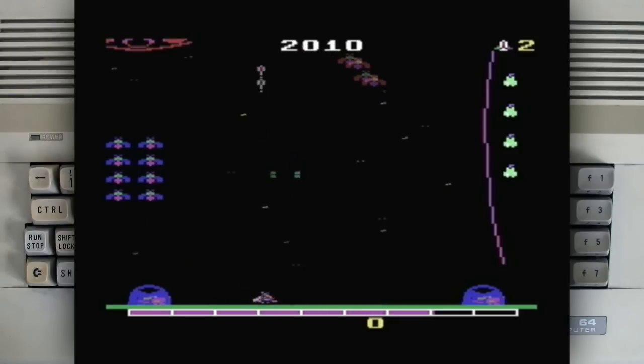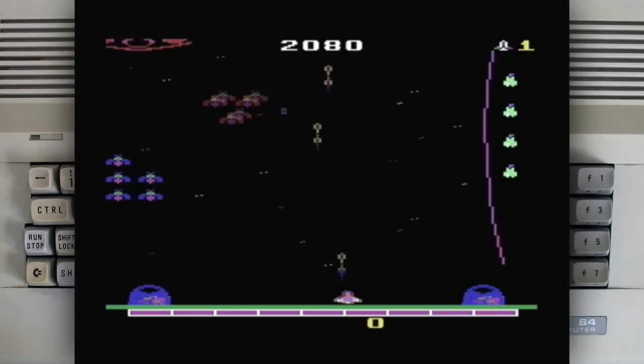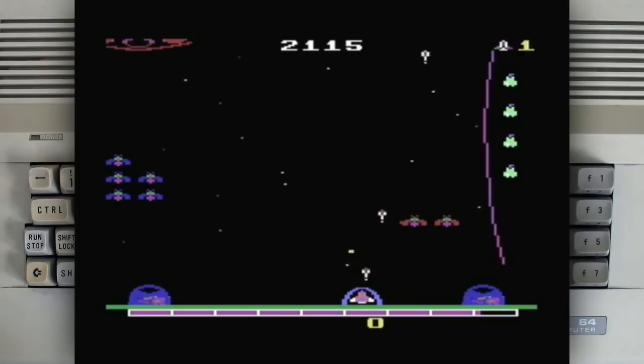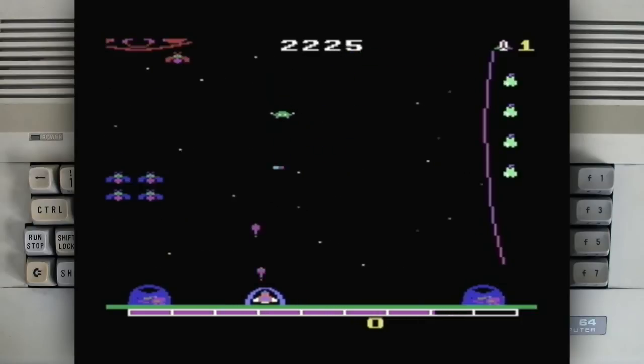There's some kind of other enemies too. Just below the green ground level, you can also see the energy for the shield. That was close. I just have to be careful because the shield runs out pretty fast.